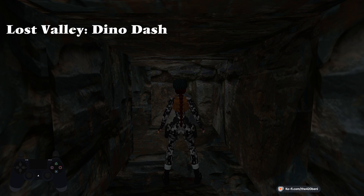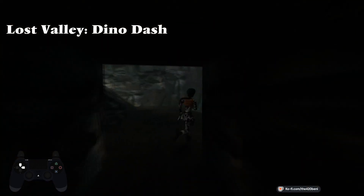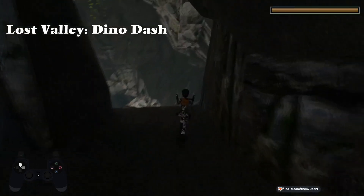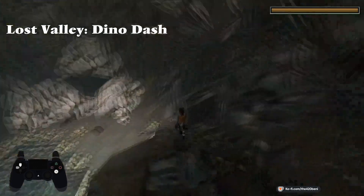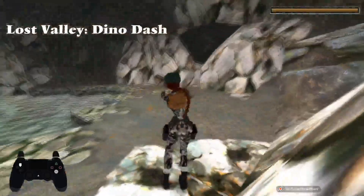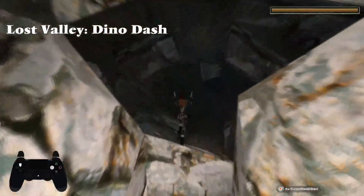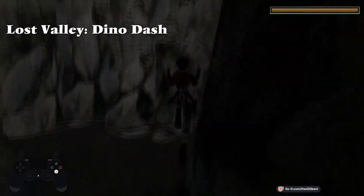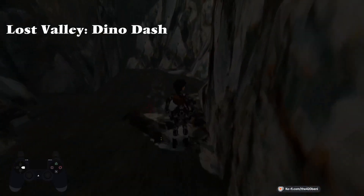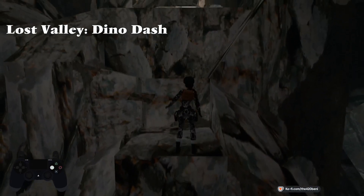Lost Valley is the third level in Tomb Raider 1. With a bit of finesse, luck and skill, you can avoid all the dinosaurs. Not recommended for no loads, no meds. There are safe spots where you can sit and kill the dinosaurs from, but I'm not going to show you that.